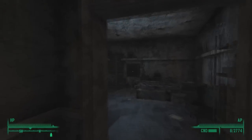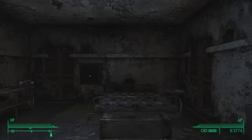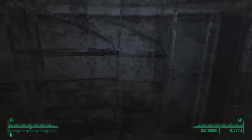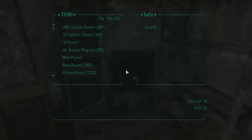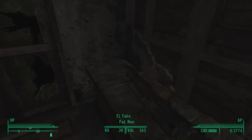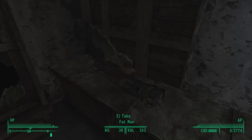You can go in here and see what I assume to be the head honcho's bed. You can loot a safe. And in here you can find a very purposely placed Fat Man, which was probably meant for you to kill the behemoth with. But we're better than that — we're more heroic than that. We'll kill the behemoth the right way.